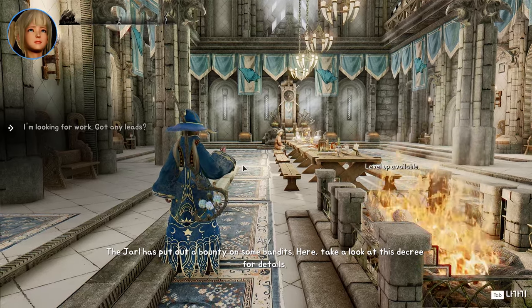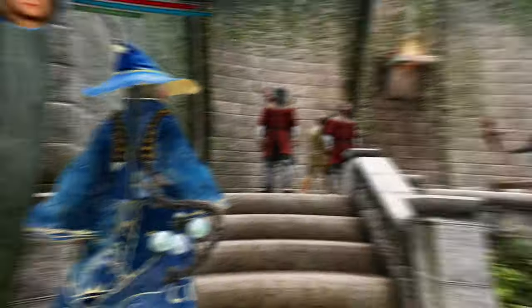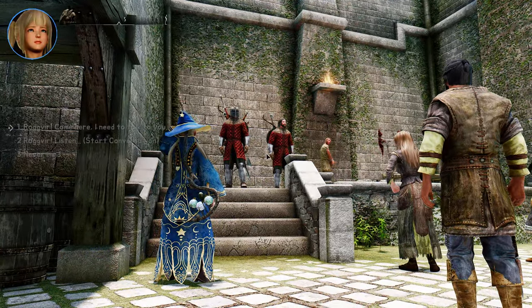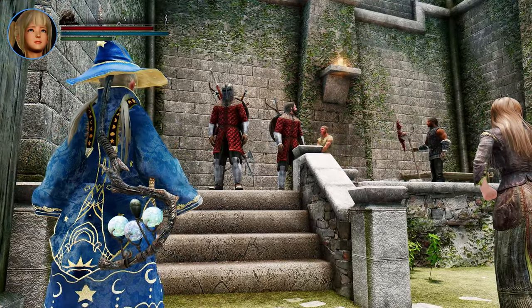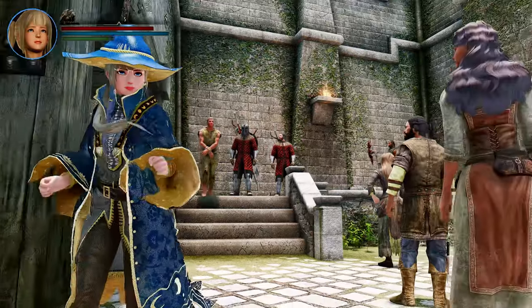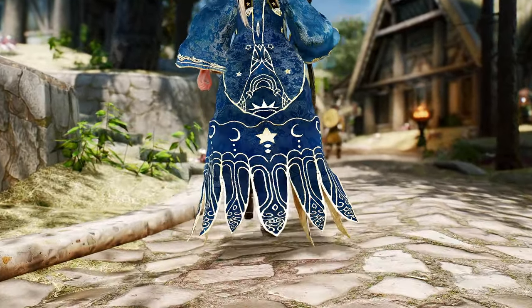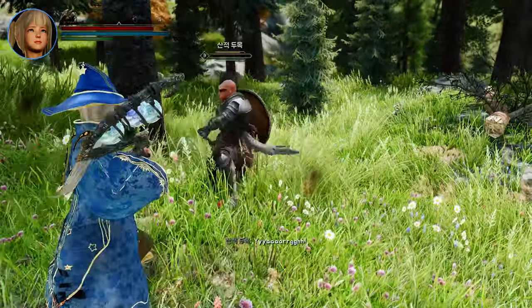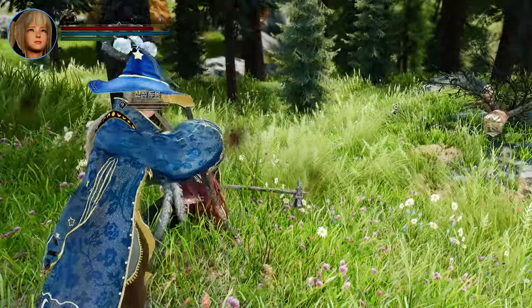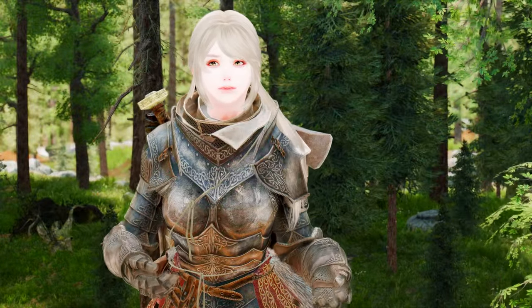There are no extra menus or search bars, and all interactions are UX-friendly and in vanilla style. Different interactions are available based on context and the type of actor you're interacting with, and distance and line of sight also play a factor. The Remote Interactions mod offers a new way to engage with NPCs in Skyrim, both friendly and foe — whether you want to taunt enemies during combat or converse with followers from afar, this mod is a must-have.